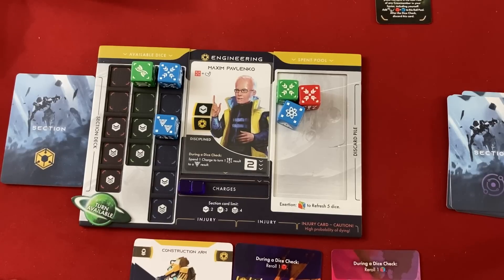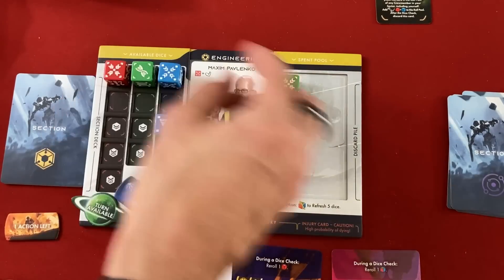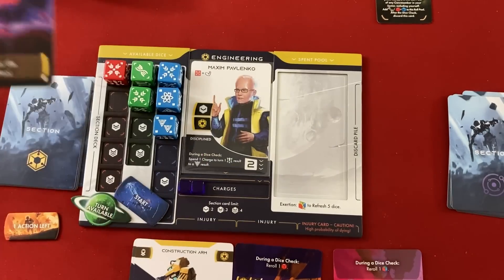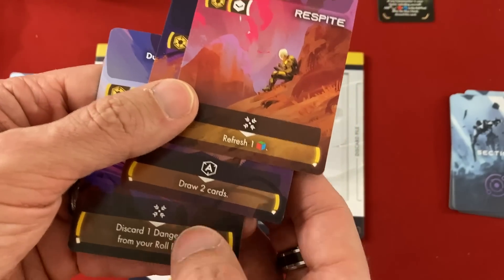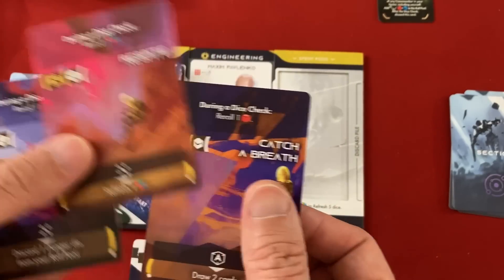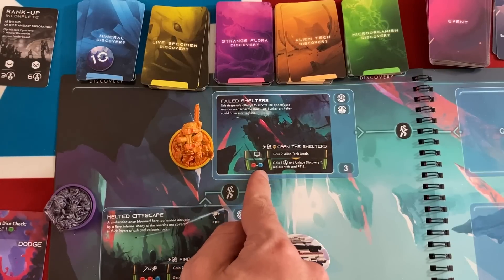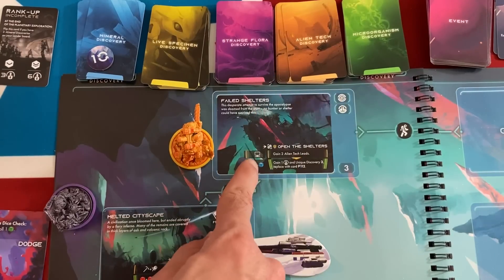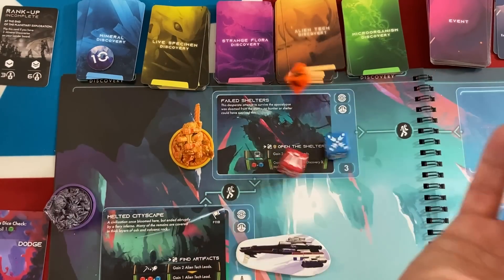Going into the next round, I'm making Maxim the start player. He spends his first action to rest — we really want that red die to ensure our exploration action succeeds. He draws a card: dodge. Looking at his hand now — reroll a red, reroll anything, reroll a green, draw two cards, refresh a die, discard a danger die from your roll pool. That last one is better for him since he doesn't have any integrated way to do that. I'll get rid of the draw-two-cards one. For his second action he's going to explore the failed shelters — it needs at least a red or a blue, but also requires rolling the A danger die.